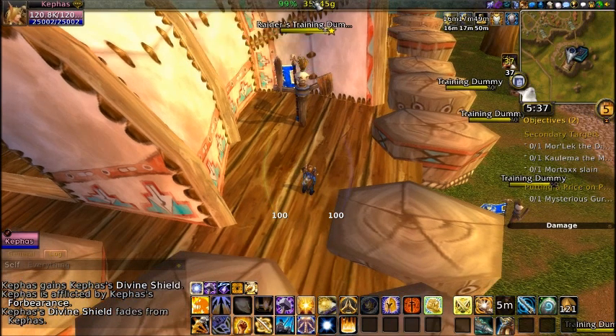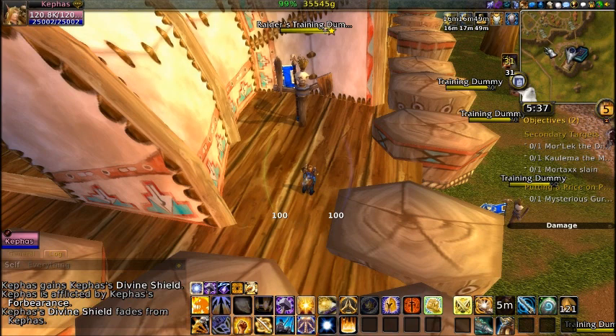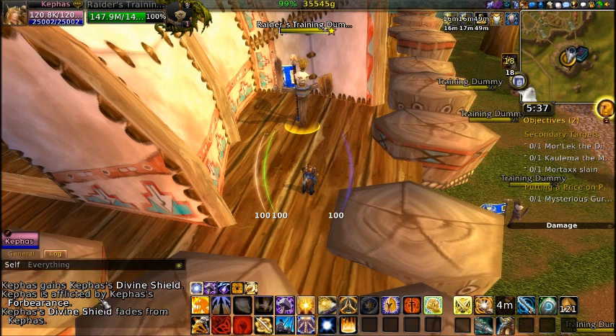But we all have our thing, and we all have our UIs that work for us. So there you can see the size of my tooltips, and generally you just see how much things are bigger for me than what you would normally use. You see things like my blips are a lot bigger, my font, my Prat chat add-on is a lot bigger, and you're hearing my chat sounds go off for different chat channels that I use.